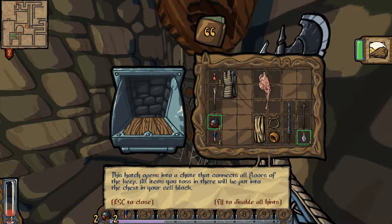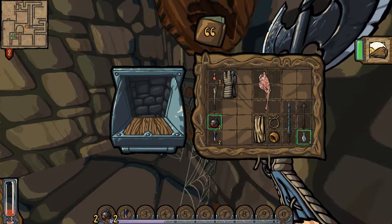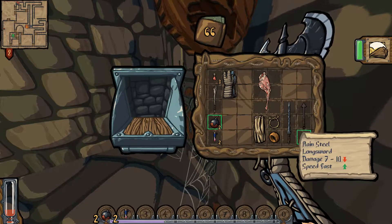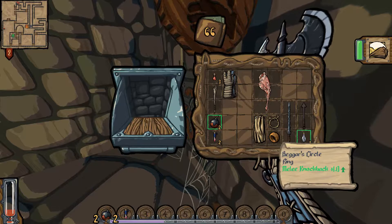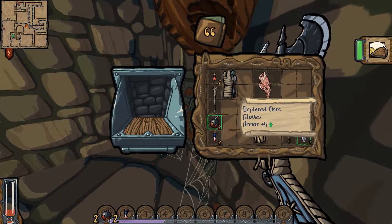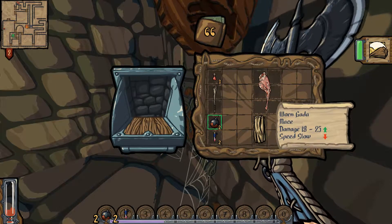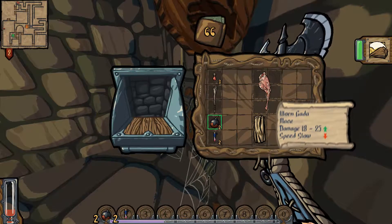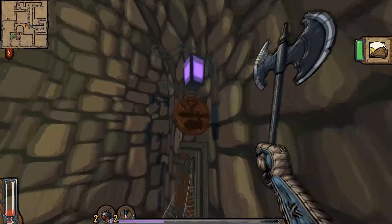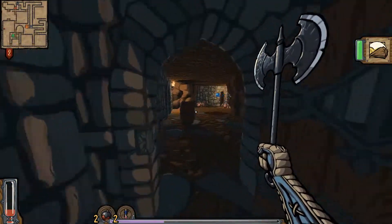This connects to all floors of the keep — put stuff into a chest in your cell block, so when you die you get to keep some of these. Interesting. Let's put the melee knockback one and the lifesteal one in. There's something like a shop in this direction, at least I would assume that's what it is.